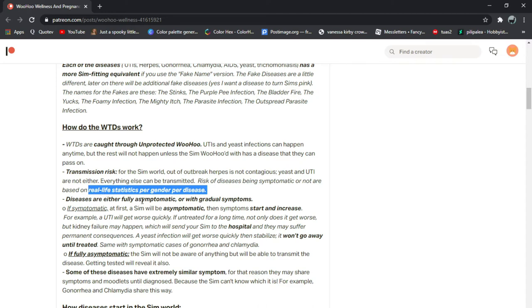Diseases are fully asymptomatic — all the gradual symptoms. If symptomatic at first, a sim will be asymptomatic when symptoms start to increase. For example, UTI will get worse quickly after being untreated for a long time. Not only does it get worse, but kidney failure may happen, which will send the sim to the hospital and they may suffer permanent consequences. A yeast infection will get worse quickly and sterilise — it won't go away until treated. The same with symptomatic cases of gonorrhea and chlamydia. If fully asymptomatic, the sim will not be aware of anything, but won't be able to transmit the disease. Getting tested will reveal it also.